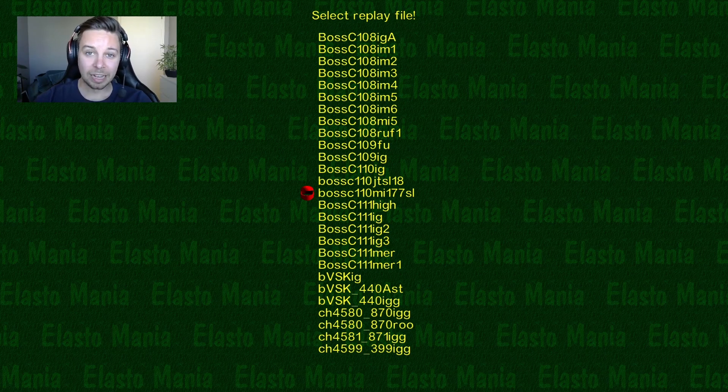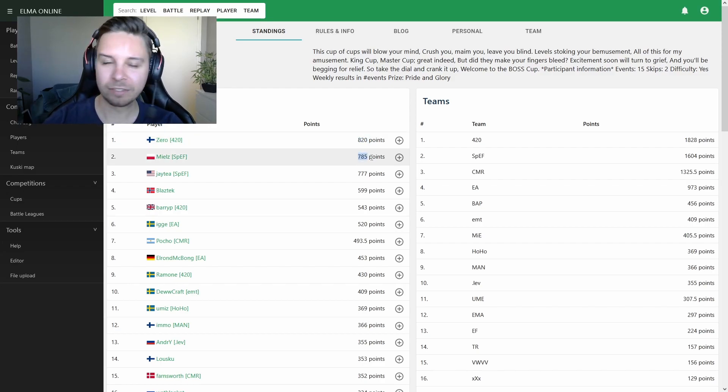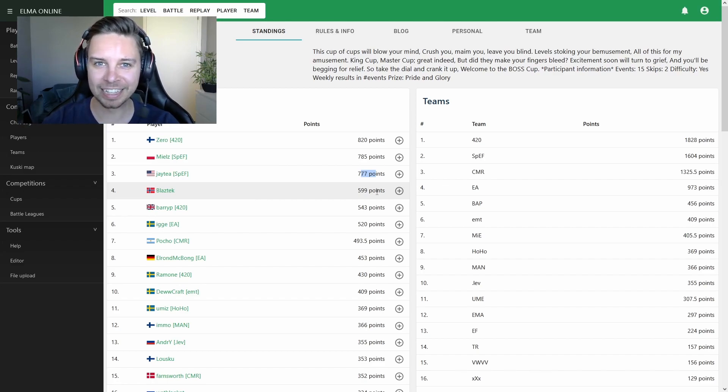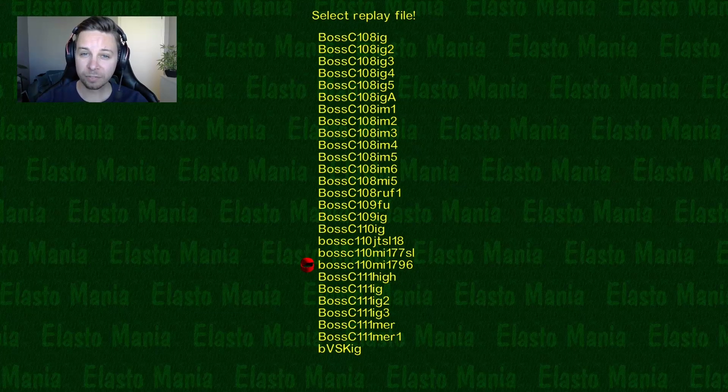Back to the standings: Zero leads at 820 points, Mielz not even 20 points behind, and JT not even 50 behind. Five more events to go and anything can happen — Blastek probably even has a shot at third. Barry P, the narrator, and Pocho are still fighting for fifth place. Really exciting stuff with one third of the cup still remaining.